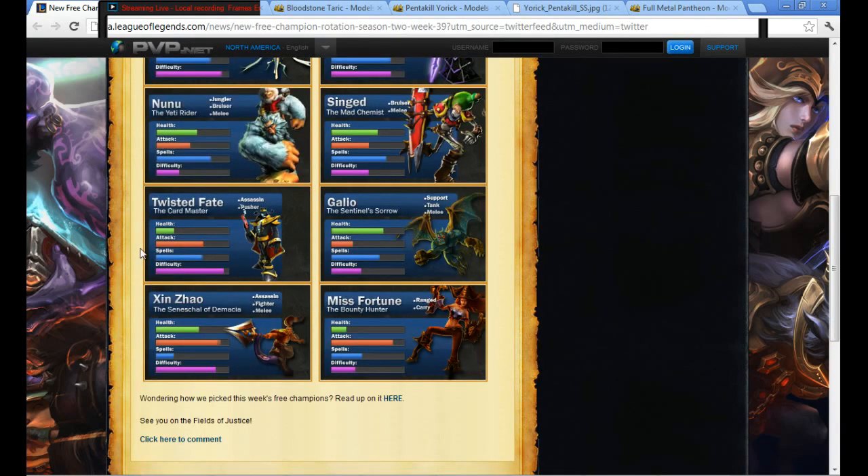Twisted Fate — a dangerous mid laner. He's got a couple of fun mechanics you're going to need to learn. He can be built either AD or AP, though I haven't seen an AD Twisted Fate in forever. He's mainly AP, and he has solid ratios.